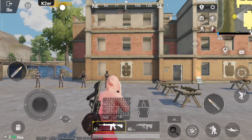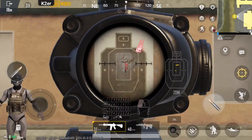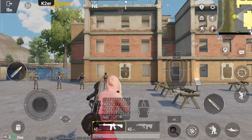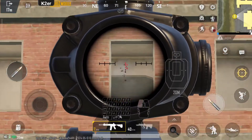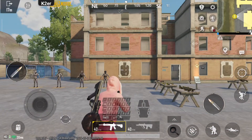Switching to the 4X Scope M416 — fire, and you can see the recoil is much better controlled. The strength setting works pretty well. Turn off the recoil control and fire again — the recoil is back. Turn it on, and it's controlled again.